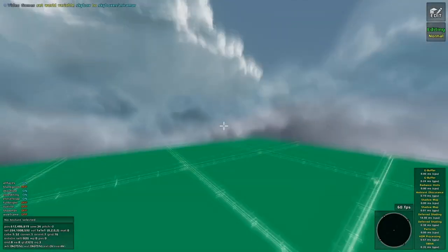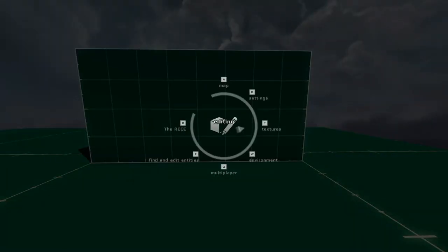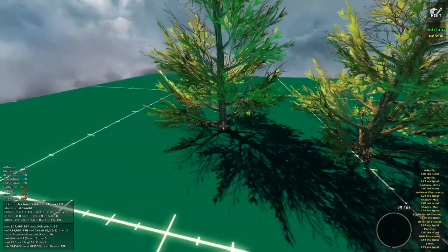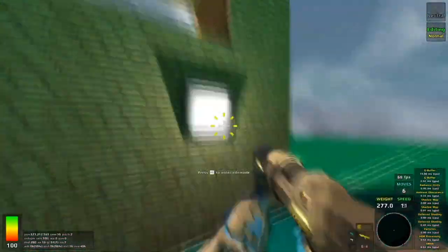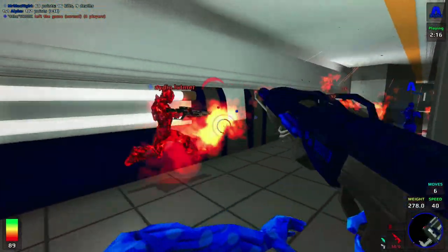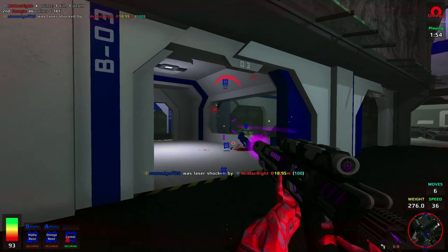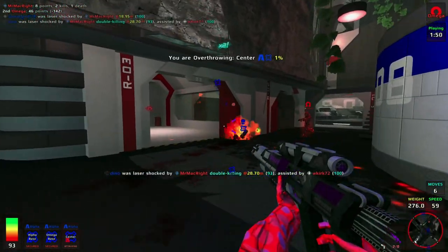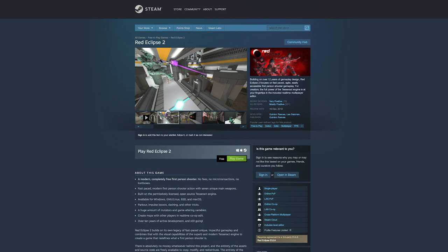There's even a level editor you can use to create maps. Another fun feature is the ability to create maps with other players in real-time co-op editing mode. Fun fact: Red Eclipse 2 is made entirely from a community of volunteers who love the genre — there's no money behind the project. The developers are open to community feedback and interaction. Red Eclipse 2 is available on Steam.